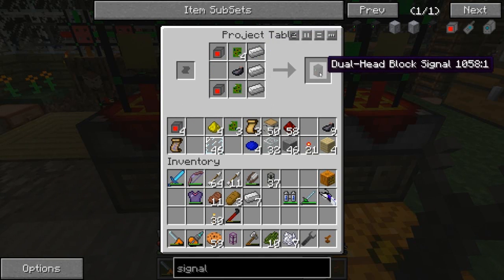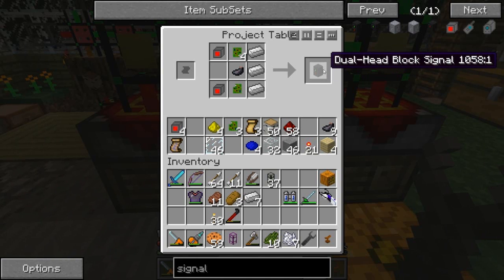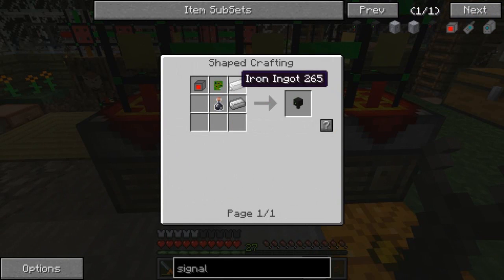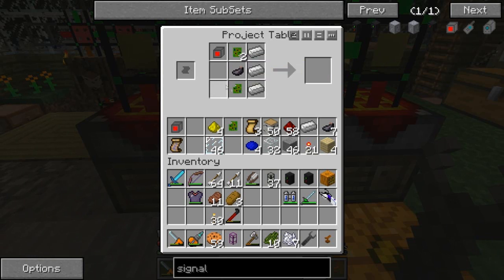Dual head block signal - of these ones I'm only going to need about two. Then I'll need a simple block signal, which uses both controllers - controller circuit, signal lamp. It's like half of the recipe. One, two - I think I got what I need.